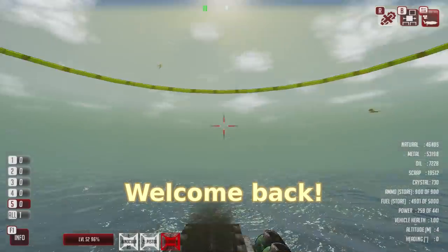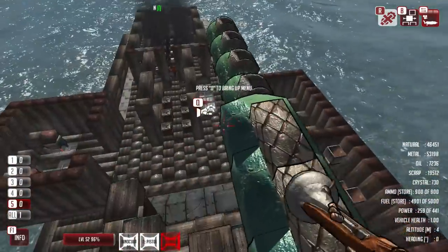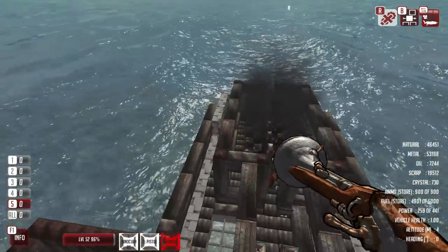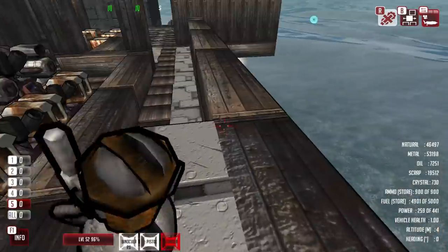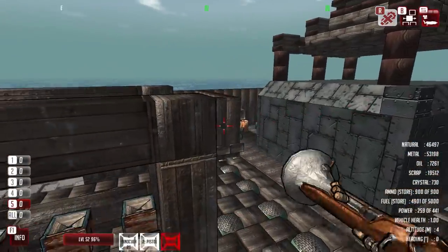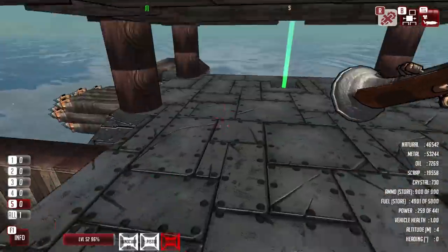Greetings and welcome back once again to From the Depths, where in the previous episode we managed to fend off an attack from the Deepwater Guard, who are almost certainly going to be sending more things at us. So we really need to improve on the defences of our fortress, because it was a fairly close battle, I don't mind admitting.